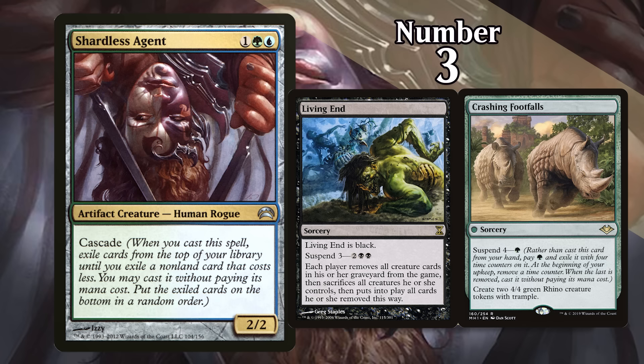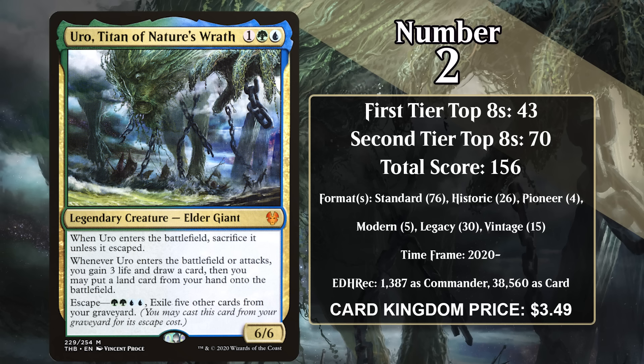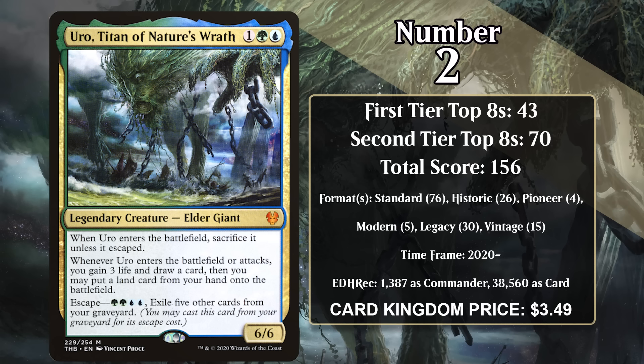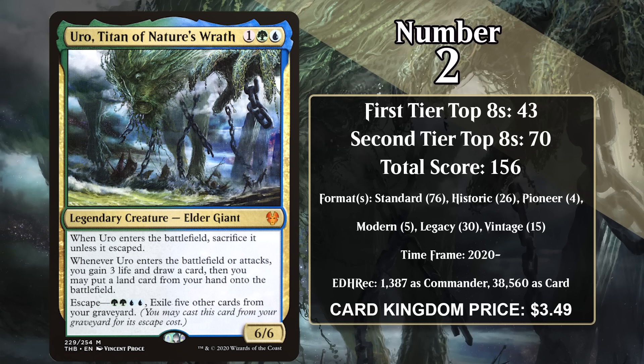Shardless Agent was originally printed in Planechase 2012, which meant that it was only legal in Legacy and Vintage. It made the most of its Legacy legality, showing up in Sultai midrange decks that were sometimes partially named for it — these Shardless BUG decks were a big part of Legacy between 2012 and 2017. Then in 2021, it received a reprint in Modern Horizons 2, giving the Agent legality in Modern for the first time. Since then, it's been played in Modern decks that seek to abuse Cascade, in particular in decks that cast Crashing Footfalls and Living End. If you build your deck correctly, you Cascade into one of these every single time you cast a Shardless Agent, and that's pretty powerful.